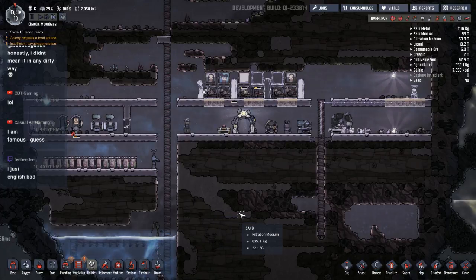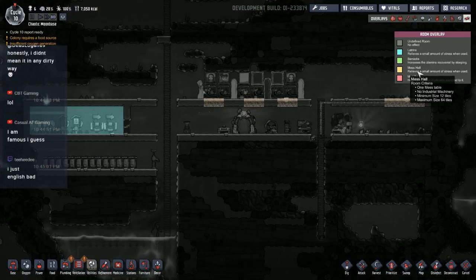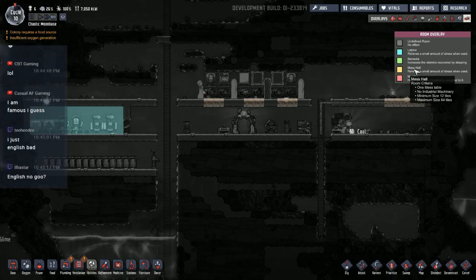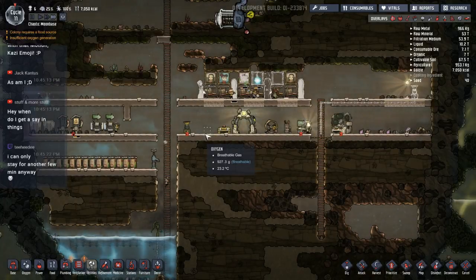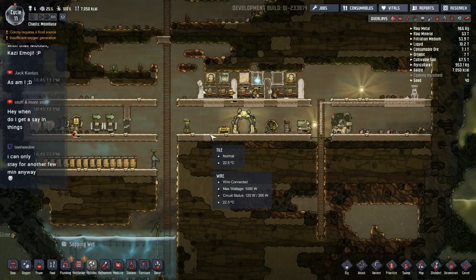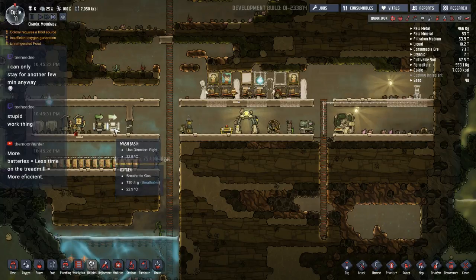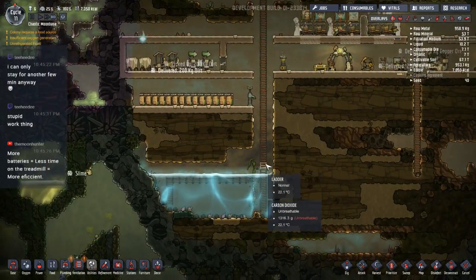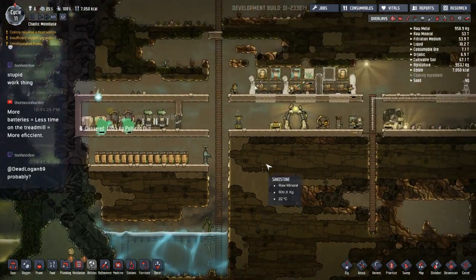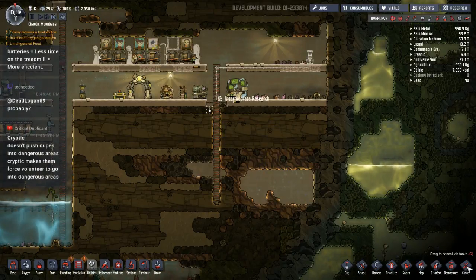We are down to 7000 kilocalories so I'm going to have to start thinking about food production soon. Maybe put a little kitchen up here — in the room overlay we could do a mess hall up top. That would have to have one mess table, no industrial machinery, so I guess we can't have the microbe musher up there. The Kazzy emoji — as I said, we'll do a vote on the Discord to figure out what emojis we want. A bomb has been amazing at doing custom emojis for the Discord.